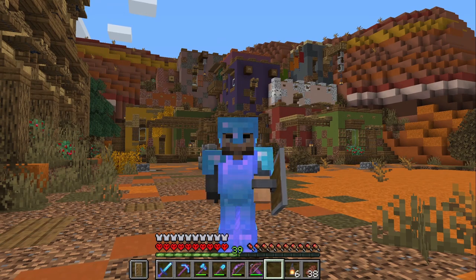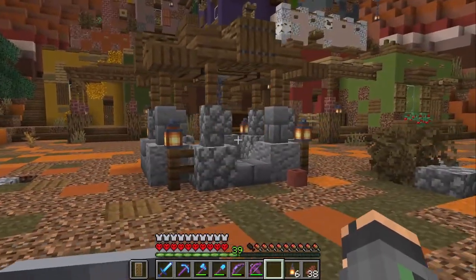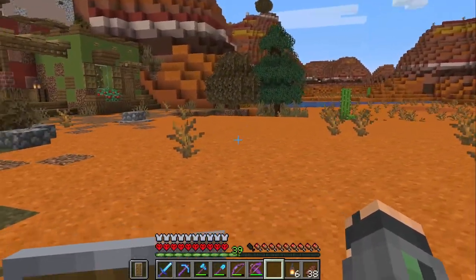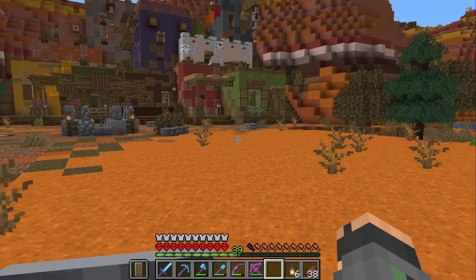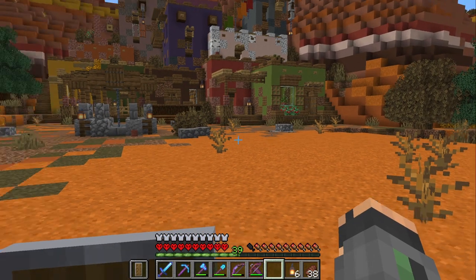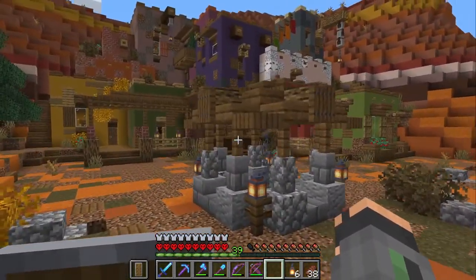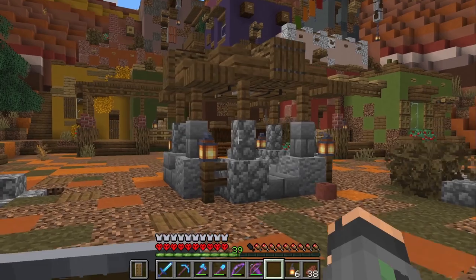Last episode we built this wool farm and I love it — it's producing all the wool we'll ever need in this world. I also added a cool little well right here in front, which was perfect for this area. I'm not sure what else to add nearby; I don't want to take away from the build. Maybe a small park or some food stalls — nothing with trucks, since there are no trucks in the Wild West era.